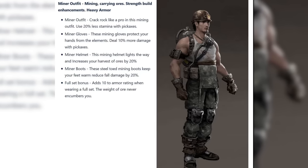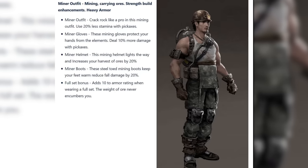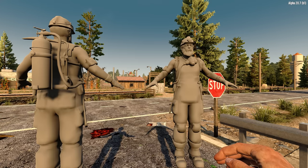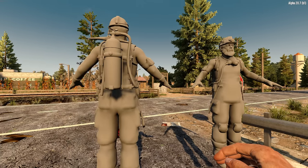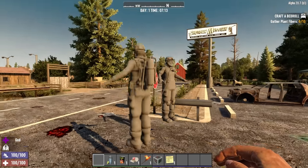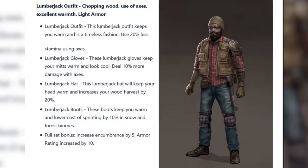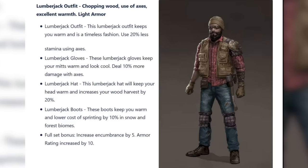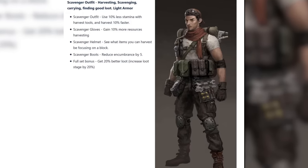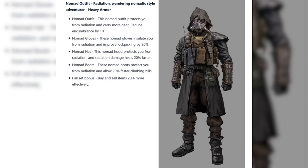The mining set gives bonuses in the same vein as Miner 69er and Mother Lode — stamina, damage, and harvesting bonuses with pickaxes — and the set allows ore to not encumber you. Back in Alpha 20, you could actually spawn a character wearing this set with the entity spawner. The lumberjack outfit confers bonuses with the axe and gives biome bonuses, with the full set offering better carrying capacity. The scavenger set gives harvesting bonuses and the full set grants 20% better loot stage, which is as good as four points into Lucky Looter.